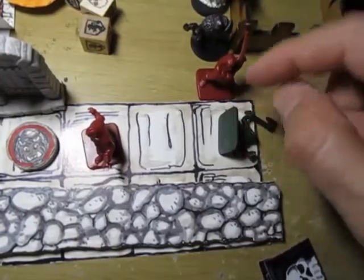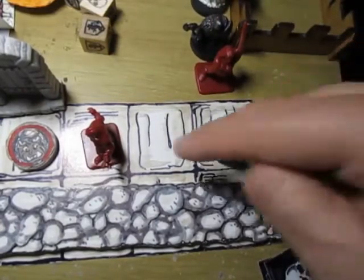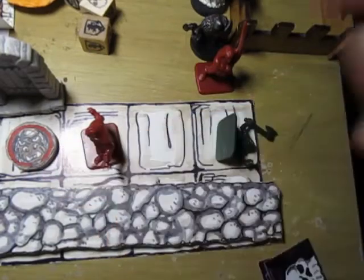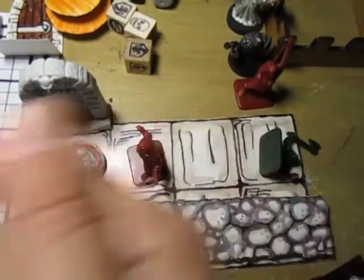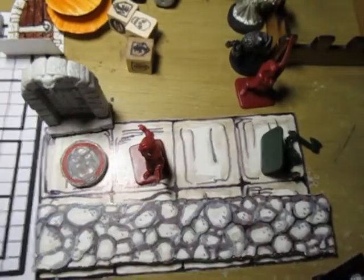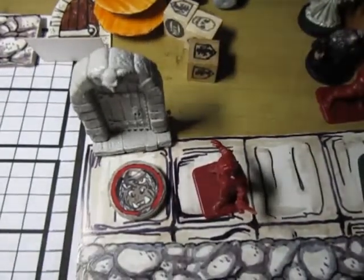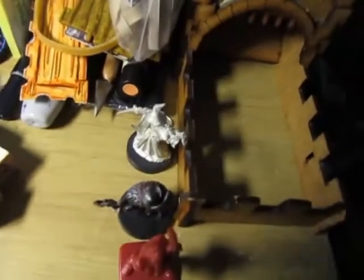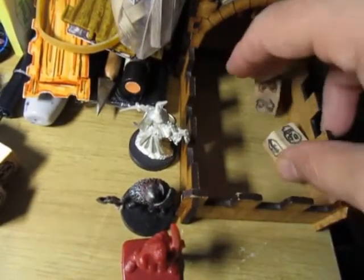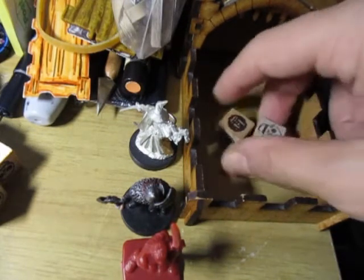So what happened - we went down the hallway, the elf encountered a goblin, killed him no problem, went around the corner and saw an orc right there. He ran up to the orc on a killing spree because he's badass. There's another goblin down there too. Let's see what happens with this elf and orc. The elf is just aggressive - two hits, using that momentum.